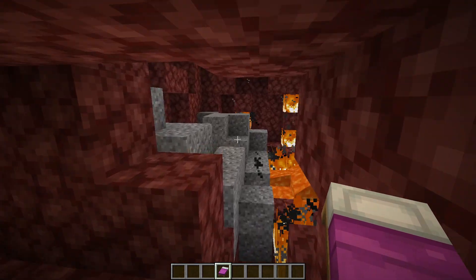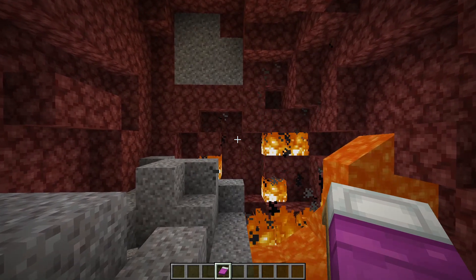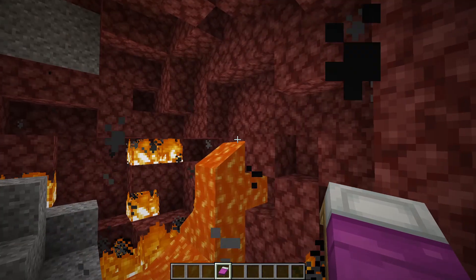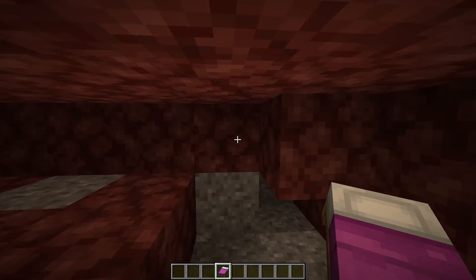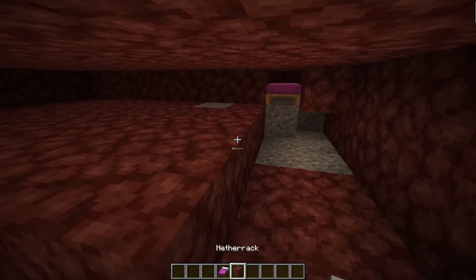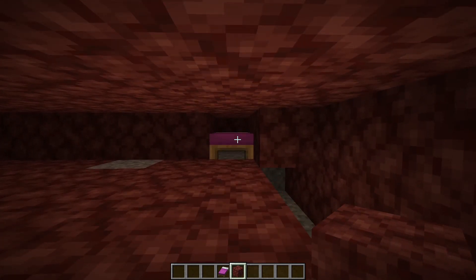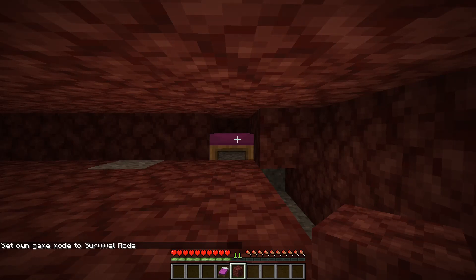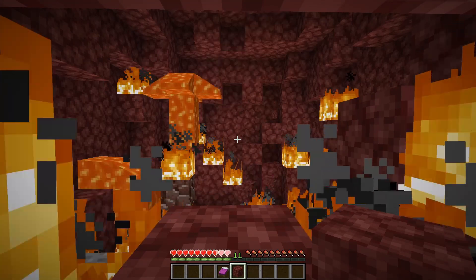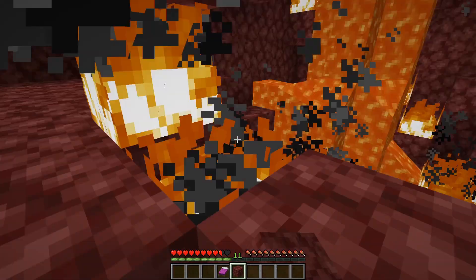There is actually a way to mine ancient debris without getting blown up by the bed when you place it. Place the bed, then come out four blocks away from it. If you're in survival and click on the bed, you'll take a bit of damage but you shouldn't die. I took two and a half hearts of damage but didn't die, and you can see there was a bit of ancient debris right there.